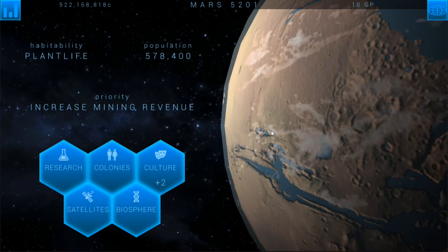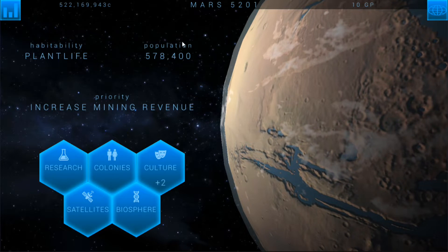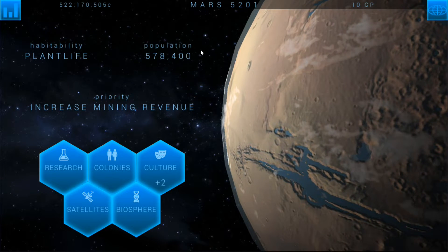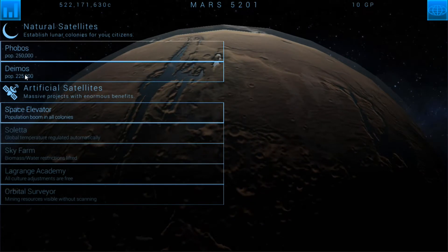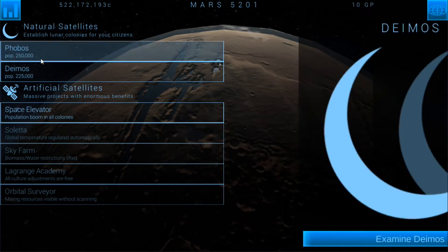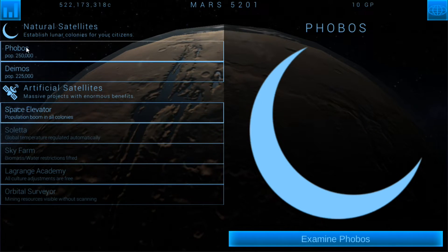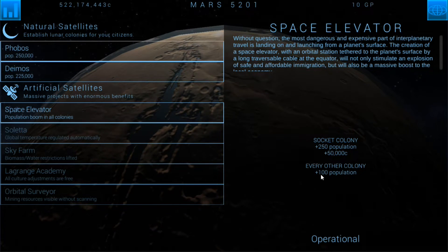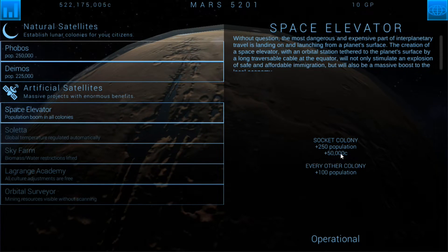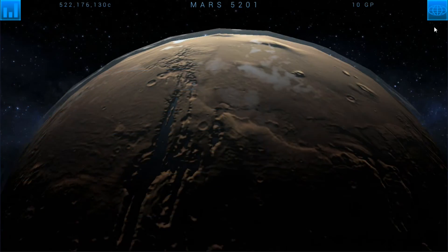Hello ladies and gentlemen, welcome back to Terra Genesis episode 10. The population is absolutely booming because I've gone ahead and built a couple of places on our lunar satellites, which helps increase the population without taking any negative modifiers. We also have the space elevator built, giving us plus 50 credits, plus 250 population, and plus 100 population for every other colony, which is great.